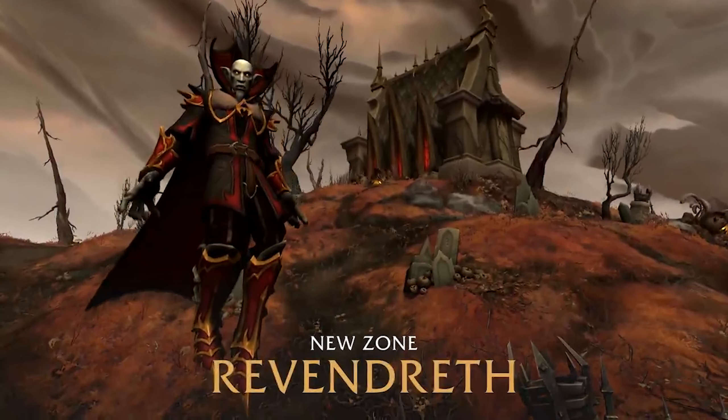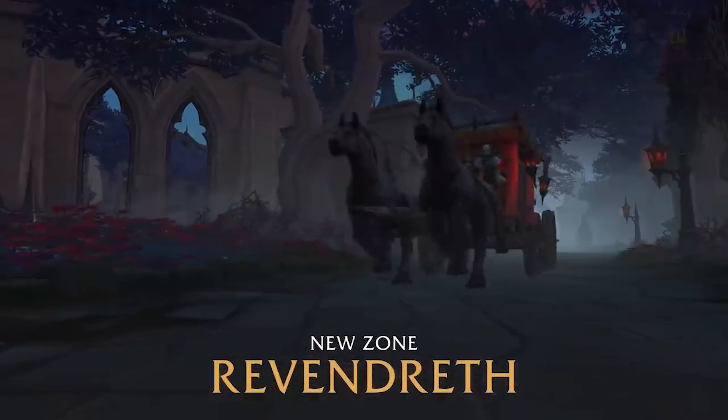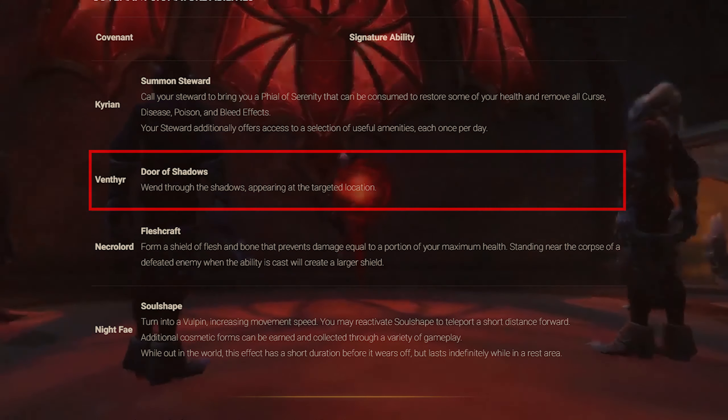Venthyr — making their home in Revendreth, the vampiric Venthyr are the punishers of the Unworthy, seeking to rehabilitate the sinful souls sent to them by the Arbiter. Allying with the Venthyr, you will gain the ability Door of Shadows, which causes you to wend through the shadows, appearing at the target location. This appears to essentially be a cast of Blink, but with the ability to choose where you want to go instead of just moving forward.